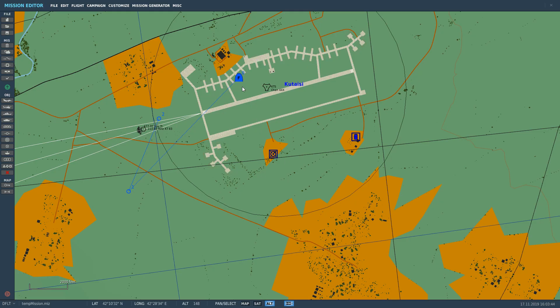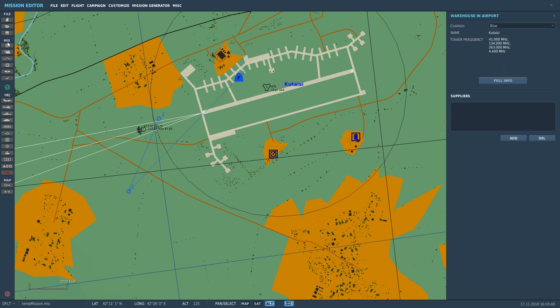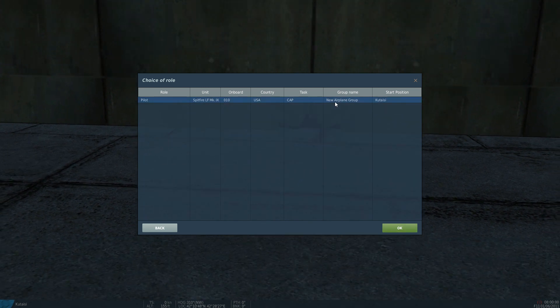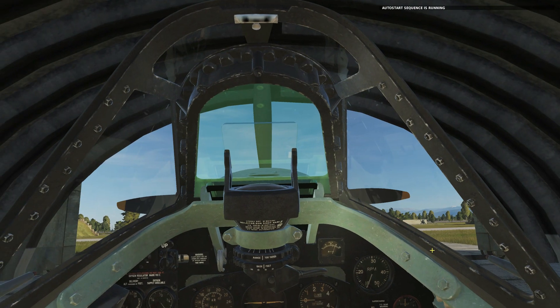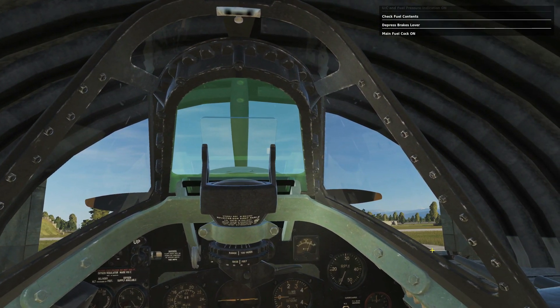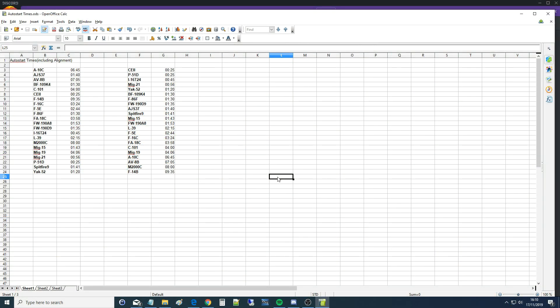Both Spitfires are the same so just doing one. P-51 done — 25 seconds, wow! Then Yak-52. Spitfire done — one minute forty-one, same as some of the bigger aircraft.